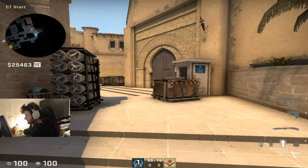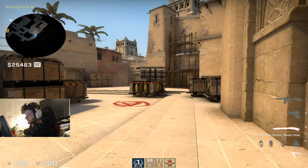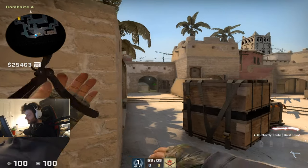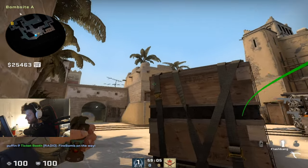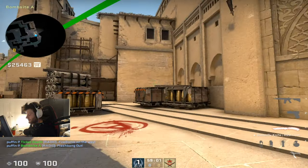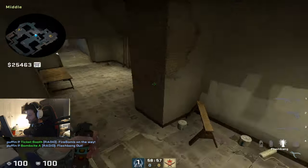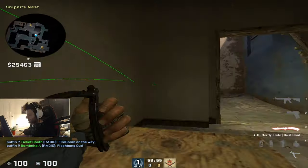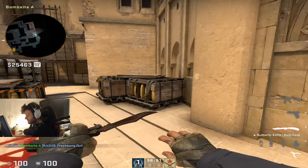CT side Mirage. We can start with the basic things you can do on A side first, so for the A anchor and the connector player. A basic thing to do is throw the molly and then practice flashing the middle, and this will help the orb in window peek middle, but this is not really important for what's going on on A side.